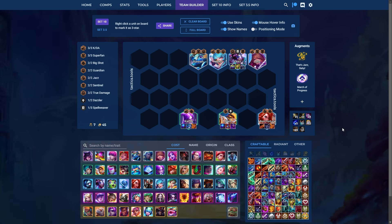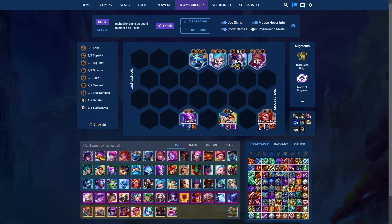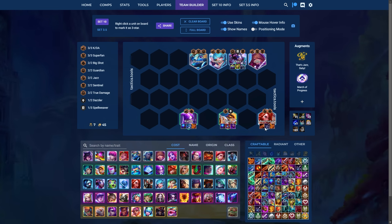Superfan Jazz is yet another Superfan reroll composition where you play Kennen, Nico, Echo, and Lilia in your frontline. Echo 2 is a much better tank than Nico 2, but Nico 3 is a better tank than Echo 3 — most of the time put tank items onto Echo. Best in slot for Bard is Blue Buff, Rabadon's, and Adaptive Helm from Superfan. Misfortune's best in slot is Rageblade, Last Whisper, plus Deathblade from Superfan. You really only want to play this if you get That's Jazz Baby and ideally a prismatic econ augment, because this is a very expensive composition to hit three-star tanks, Bard, Misfortune, and Kaisa.